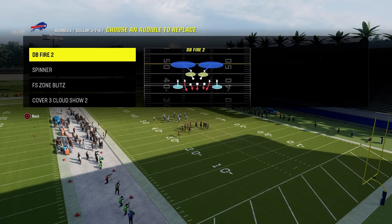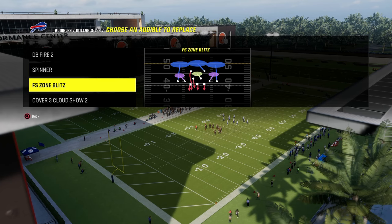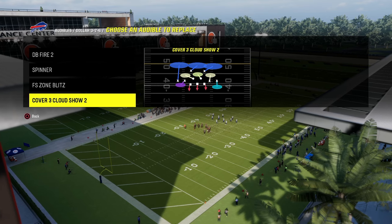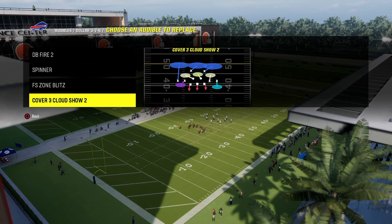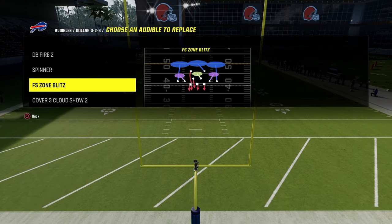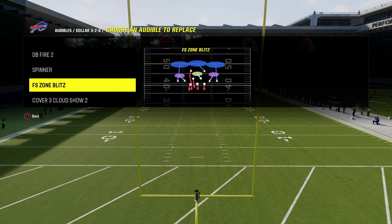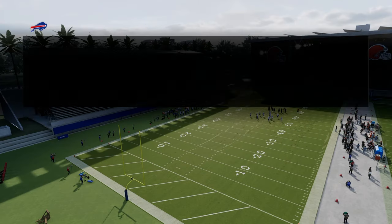For the audibles of this defense, we're going to have DB fire two, spinner, free safety zone blitz, and cover three cloud show two. Now the first audible that you don't have to use here is free safety zone blitz. Free safety zone blitz is a nice play, but you don't have to have it because we are going to be coming out in the double safety blitz play.